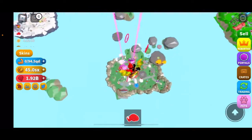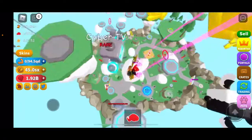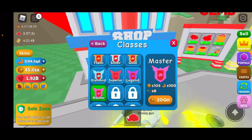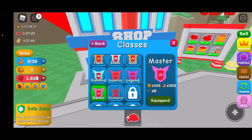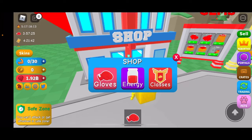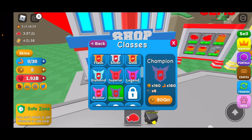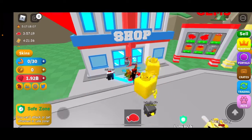So let's head down here and buy our next stage. We should be... we're now a Master. We are a Master! Next one will be Champion, which will be... am I reading that right? 90 QN. Okay.